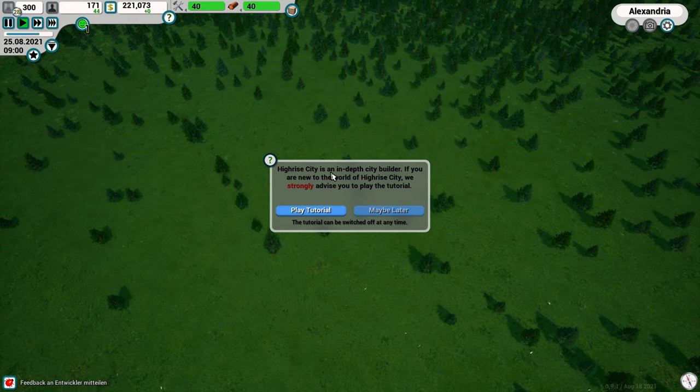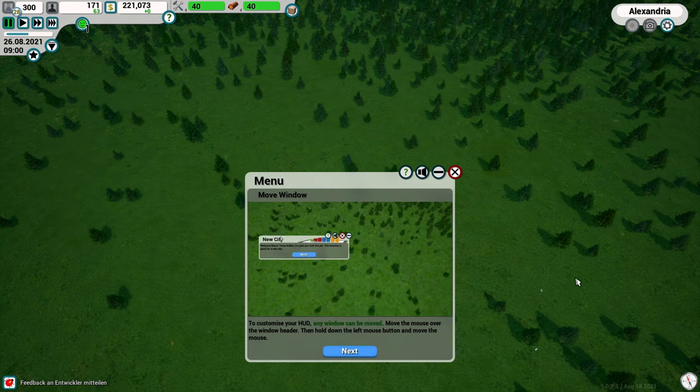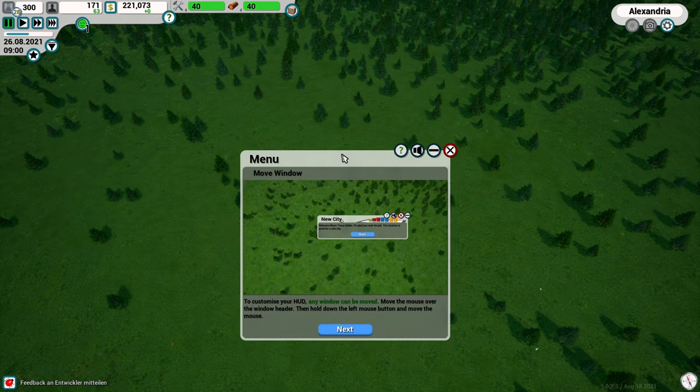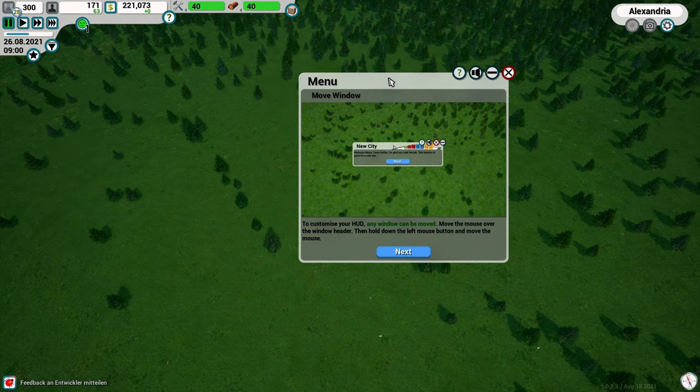High Rise City is an in-depth city builder. If you are new, the game strongly advises you to play the tutorial. Let's absolutely do that. Welcome, Mayor - the advisor says this is the perfect place for a new city. That's pretty good voice acting! The tutorial mentions you can move your HUD screens by clicking and dragging them with the mouse.